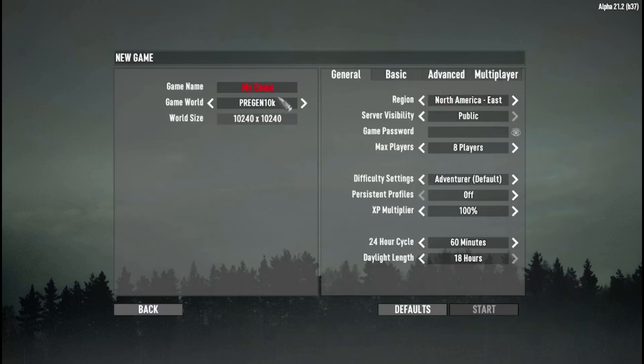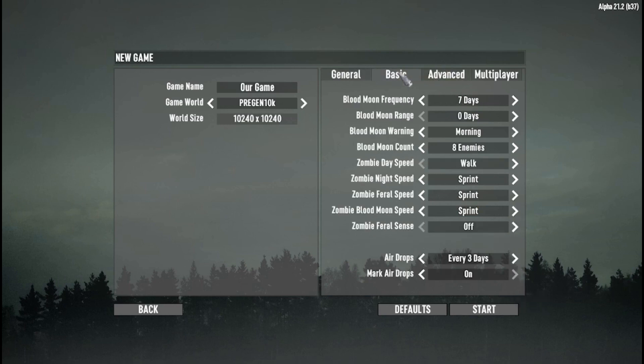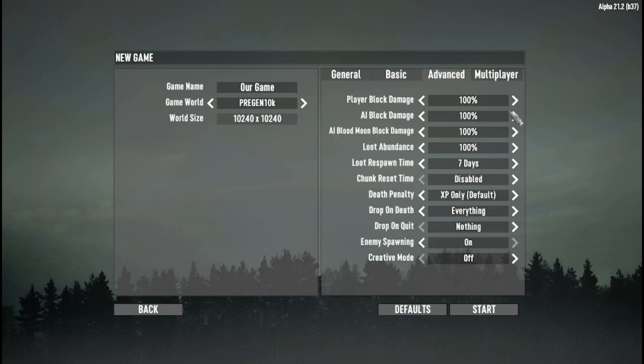We're going to get a new game, we're going to call it our game. We're not going to list it. Crank up the experience — basic — we're going to put them on run and jog. 200, 200. Good, abundant. Crank that up. Five days. And there we go.